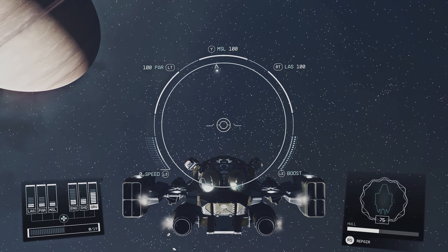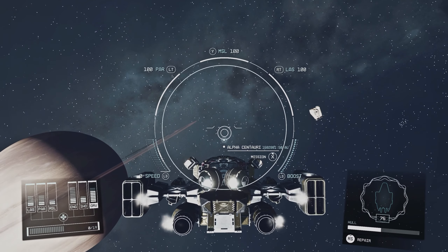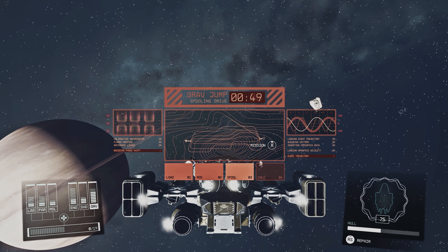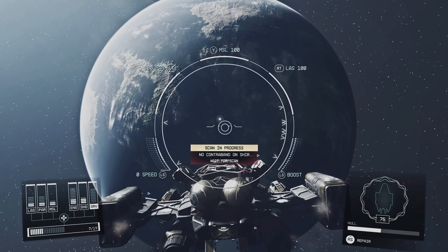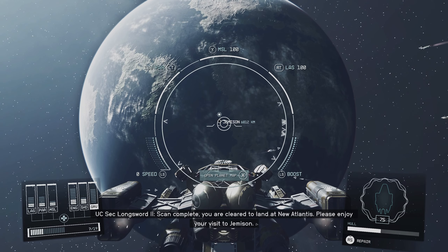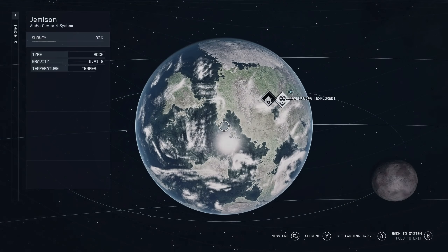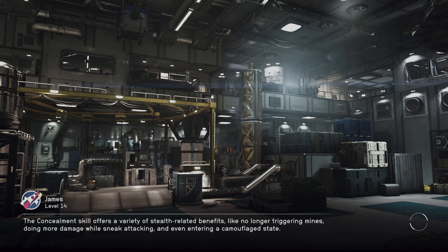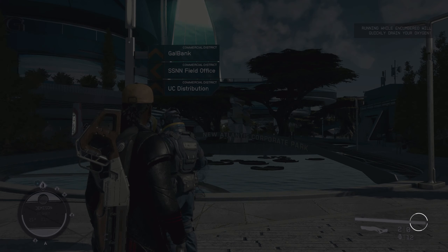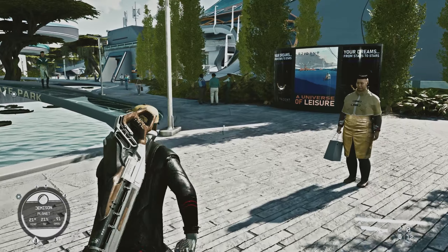Pretty straightforward little side quest — show up, blow up, leave. UC Security: prepare to be scanned for contraband. I ain't got anything on me. Back where we started — let's go take this money back and collect our finder's fee.